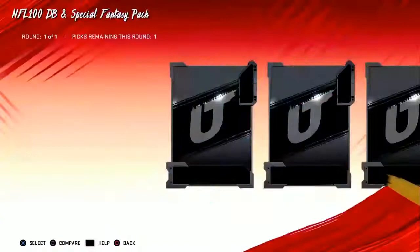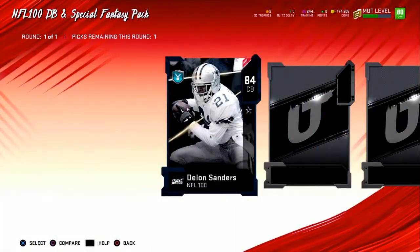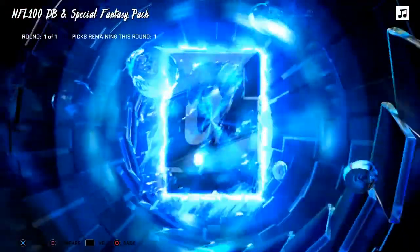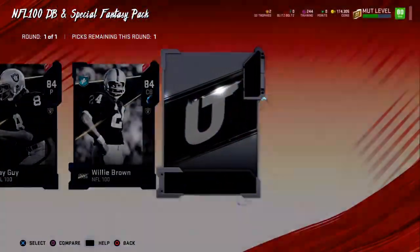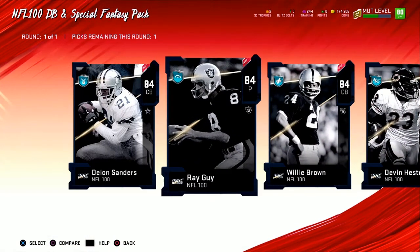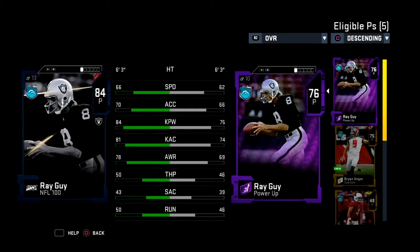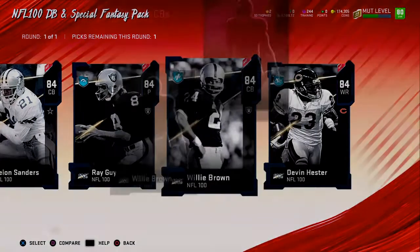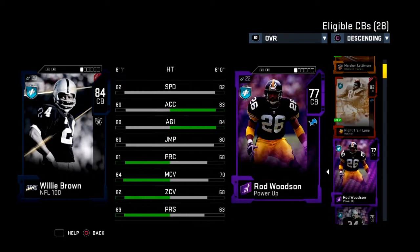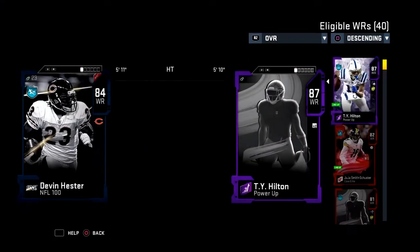This defensive back and special teams pack I just earned today — week 3 released a bunch of players. The big ones are Deion Sanders and Devin Hester, but the one I'm most excited for is Adam Vinatieri. I'm a Colts fan and Vinatieri is on the Colts. I'm not picking up Ray Guy — I don't want the punter when I have Deion and Devin Hester as choices. Willie Brown's speed is decent but I need better corners. So it's between Devin Hester or Deion Sanders.